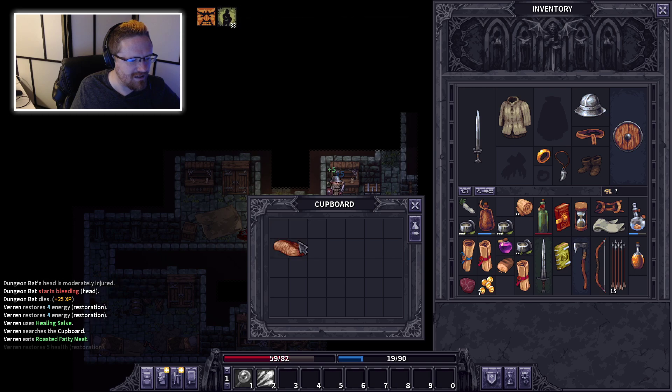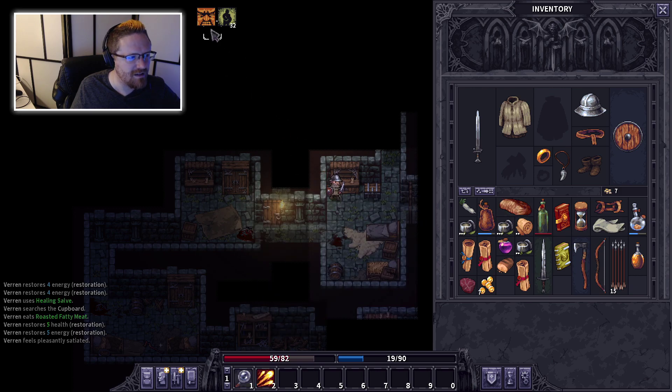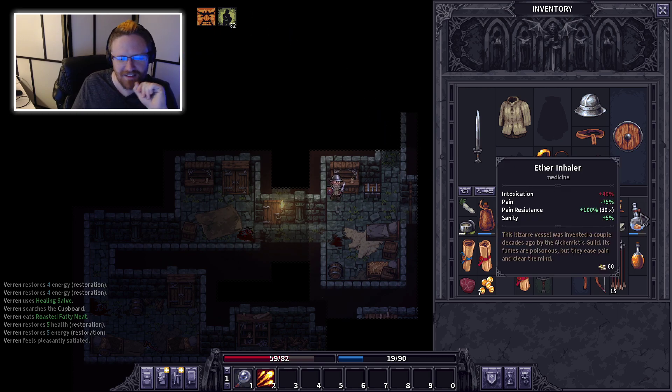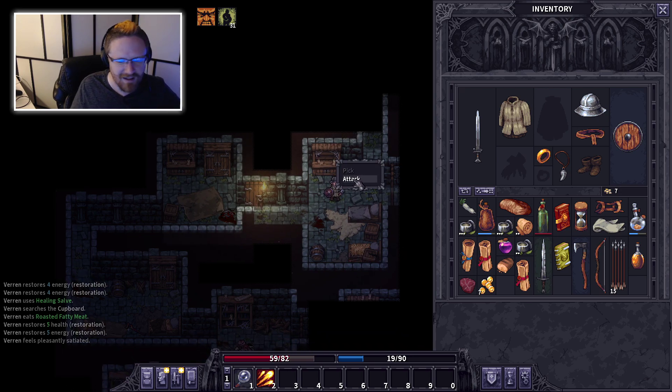Roasted fatty meat — eat it. My character is in pain right now, so my healing efficiency is minus 15% and fumble chance is higher. You can use this ether inhaler to reduce pain, which reduces the ongoing status effect of dealing with pain — which is hilarious to me. Let's not waste it yet; I'll probably get more hurt later.